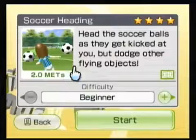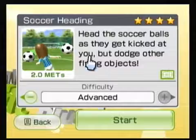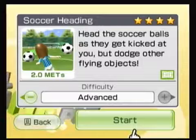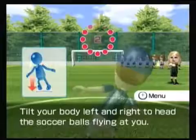So now this will be the same setup. I have it four-starred. I actually usually score perfect with 655 — 100 points more. Two METs, head the soccer balls as they get kicked at you, but dodge the other flying objects. There's a lot more and the pace is a little quicker here. Hopefully I can do the perfect score right off the bat. I don't know what it is — it's like there's something in the air.